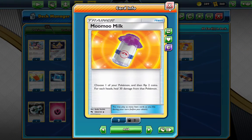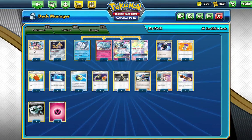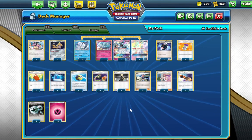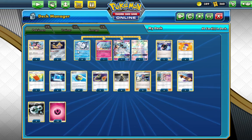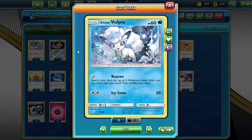That's the Moomoo Milk card right here. We've got a little bit of a support mechanism. Miltank isn't our only attacker. We've got a little Vulpix and its Beacon attack. I was going to make this deck in standard but I realized you need the Beacon attack to work, and it's just not going to work there. Let's just be honest.